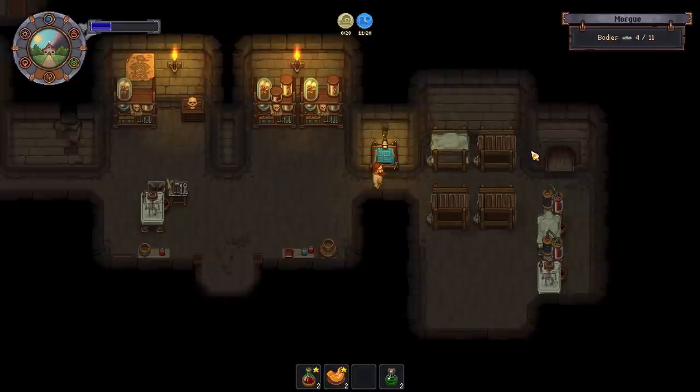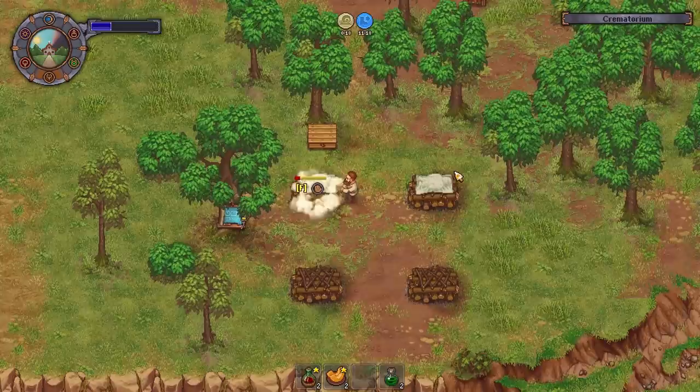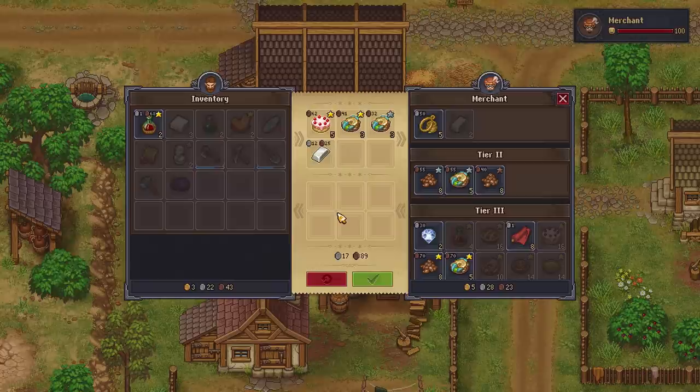I don't think I'm going to have much time to set the pyres to go and much time beyond that, unfortunately. I think we're just going to get these two going, then we're going to hop over to the merchant straight away. Merchant, don't you dare leave — I've got some things to sell you. You can have this, you can have all of those, all of those, all of those.